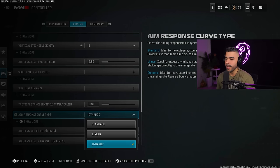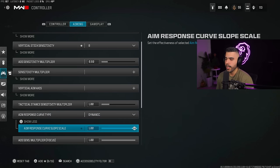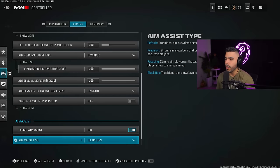Aim response curve type: dynamic has been the answer for years and it's still the answer. Definitely use dynamic — this is going to give you that snap ability, that snapping around and aiming really well. It's what all the pros use. There's also a new setting — 'show more' — where you can lower or increase your aim response curve slope scale. I've messed around with it and lowered it and it feels good sometimes, but then it feels inconsistent, so I just leave it at one.